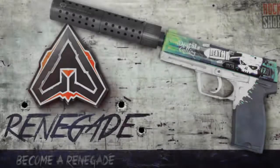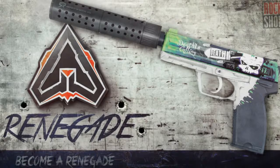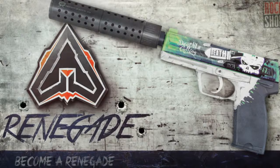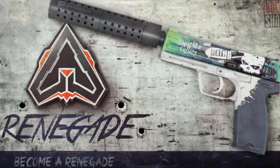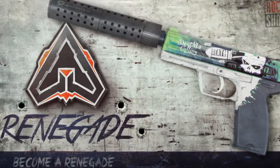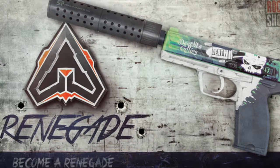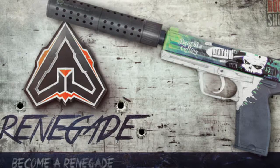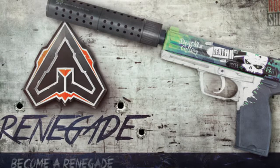Coming in at number 2, we have the USP-S Renegade. This skin looks so nice. I love the detail. I love the skull. I love everything about it, like the bullet that shapes out the word 'death' — it looks so nice. I feel like Valve, without a doubt, if this one were implemented, I'd be so happy. This would look so nice in-game. I saw some screenshots of it in-game and it looks incredible. Valve should definitely be looking into this skin, if not all the others.